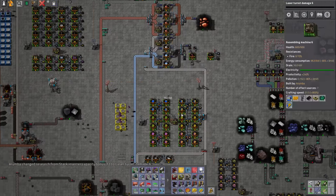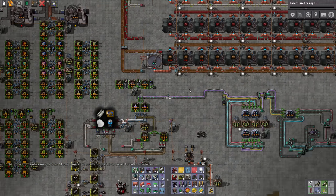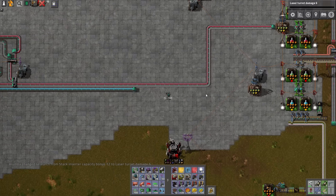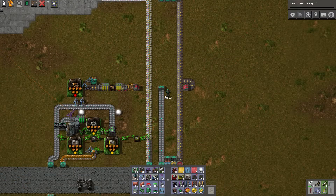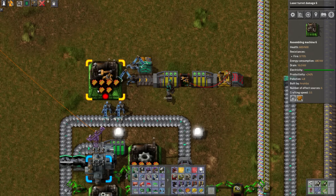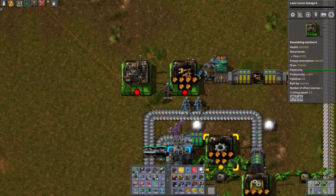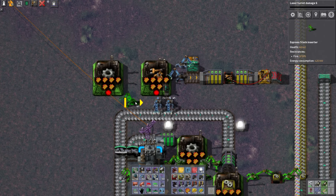I'm trying to figure out why there's no green science pack. No green science pack because there are no inserters. There are no inserters because there are only 20 in there and it's not allowed. We're not making any more because we have no gears — I've messed it all up. Is anyone really surprised? Mistakes like this, they happen.